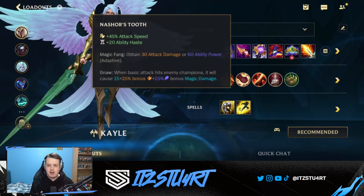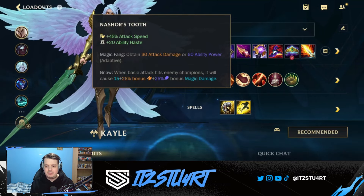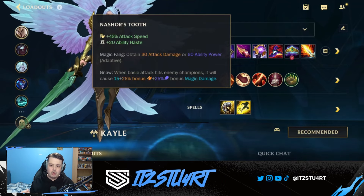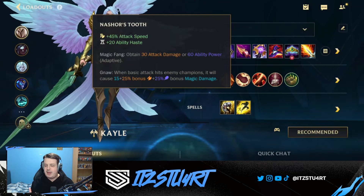Nashor's Tooth is a great item that gives a mixture of both ability power and a lot of attack speed — 45% attack speed is absolutely huge. You get ability haste, 60 ability power, and the Gnarly passive: whenever a basic attack hits an enemy champion it causes more on-hit damage. This on-hit damage also scales with ability power, which is a great way for Kayle to deal a lot of auto attack damage.